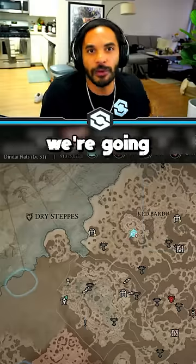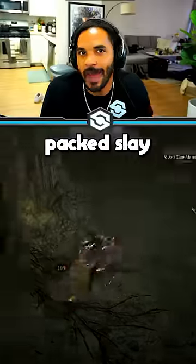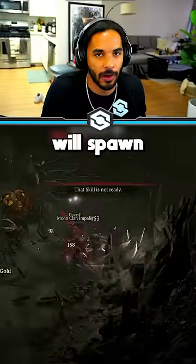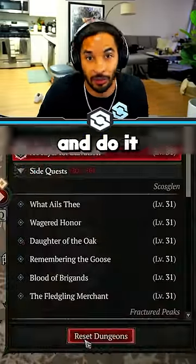To blast up to level 20 quickly, we're gonna spam one malignant tunnel — that's gonna be the Dindai Hollow. This is a highly packed, slay-all-enemies type of dungeon, and once you complete it, the final boss will spawn directly on top of you. Then just teleport out and use your map to reset the dungeon and do it all over again.